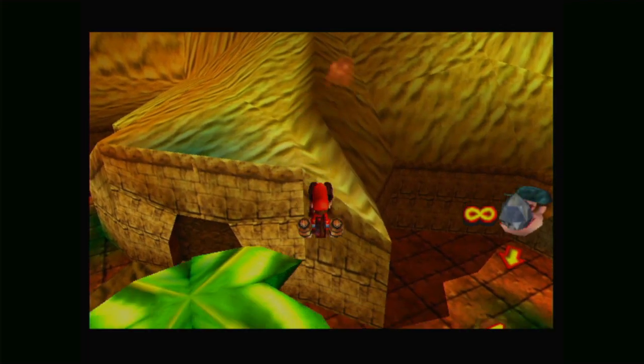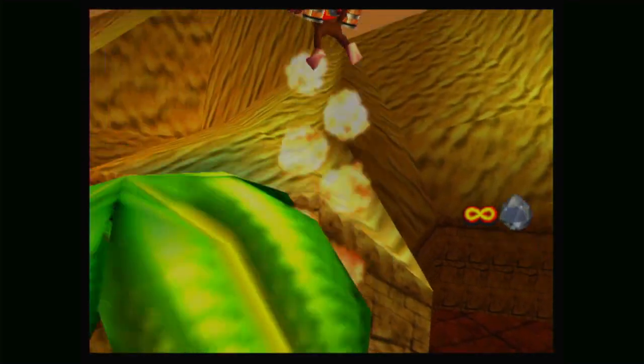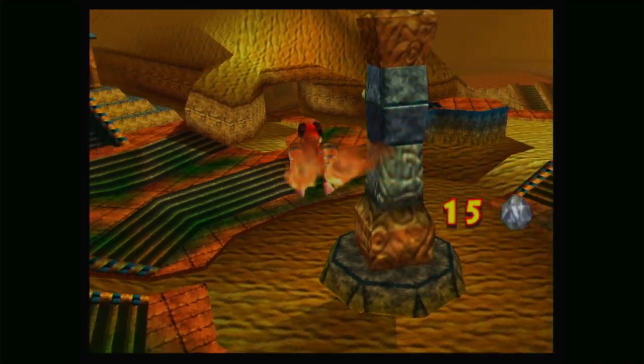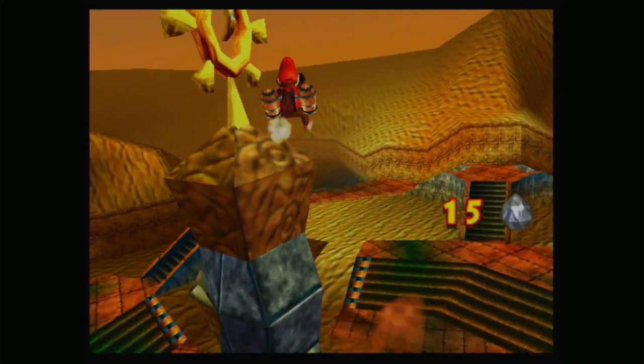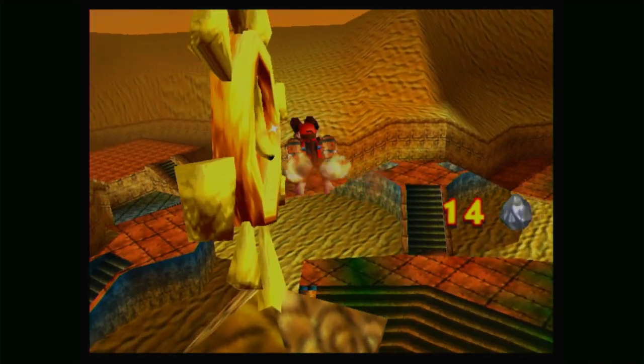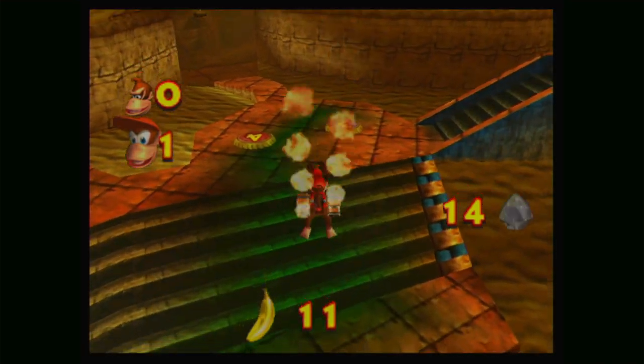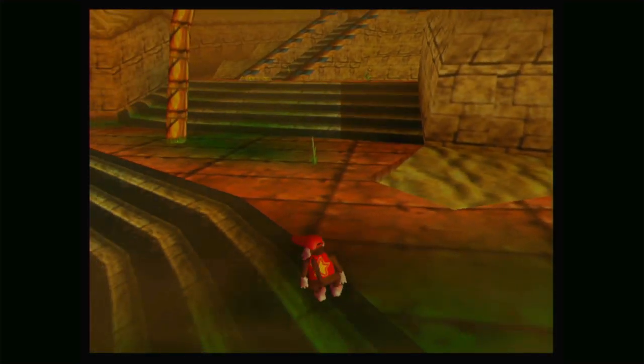Oh my goodness. Don't fall now - I'm trying to get the golden banana. Gonna run out of crystals now as well. Grab that - don't have any animation because we're not on the ground. Let's go to the ground now. That was a lot of work. Wow.